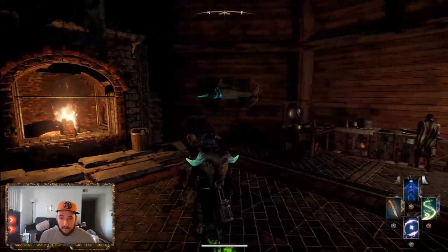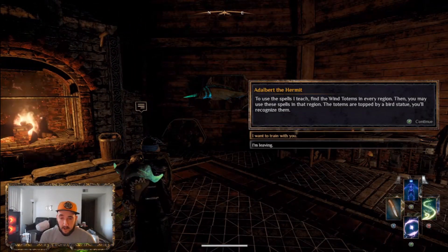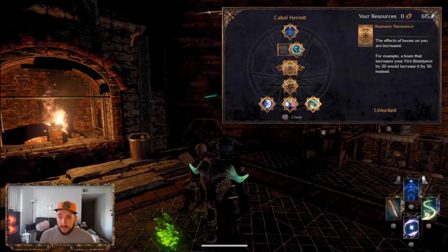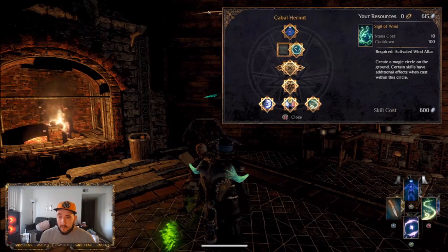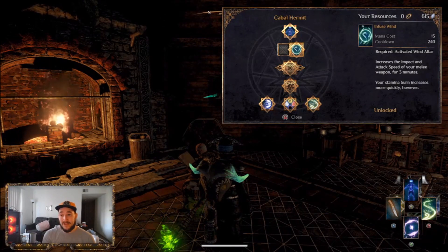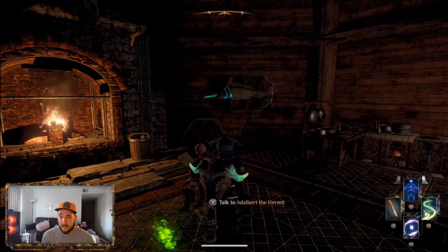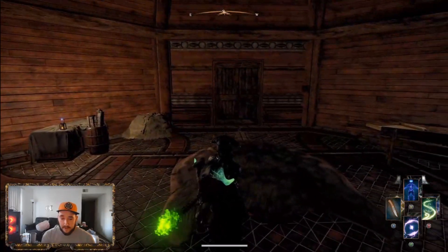All right, so the first one you're going to go with is the Cabal Hermit skill tree. You're going to get all of the bottom ones — you're going to get the Shamanic Resonance Breakthrough. You're not really going to be using the Sigil, and you're probably not going to be using Infused Wind either, but I just went with that one. And Conjure — yeah, that's all the skills you're going to need from that one.